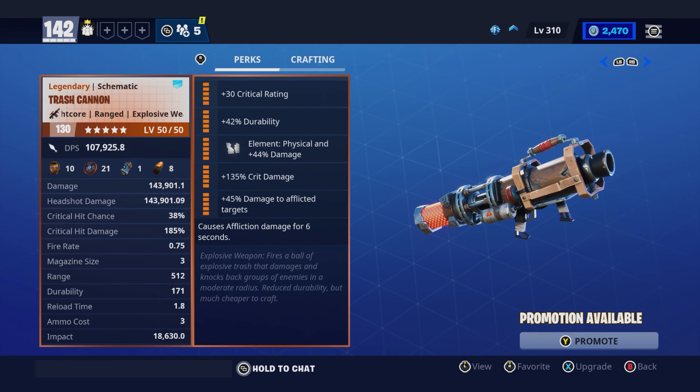The Trash Cannon. It's essentially just a budget launcher and mine rolled affliction, so I perked it as follows: critical rating, durability, physical damage, trick damage, damage to afflicted targets, cause affliction.